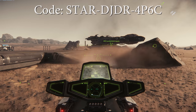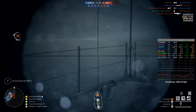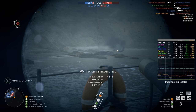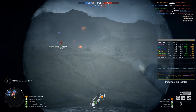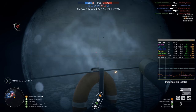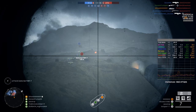In Battlefield 1 related news, the CTE version of the game has released two fully textured versions of the Turning Tides maps: Achi Baba and Cape Helles. We also have plenty of the Turning Tides weapons available to play with in-game, and the grappling hook that people were excited about actually just turns out to be a melee weapon as far as I can tell.